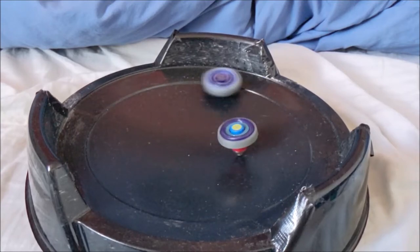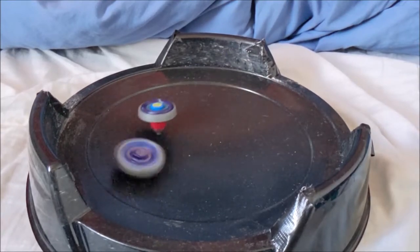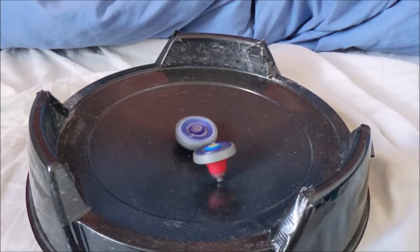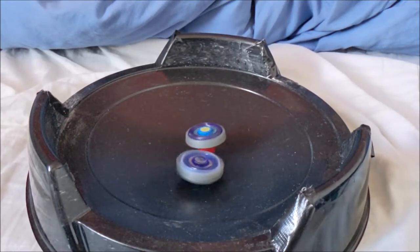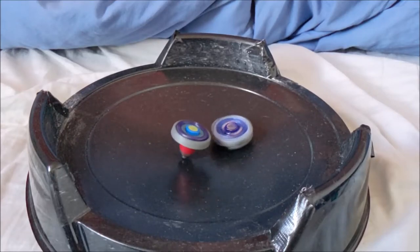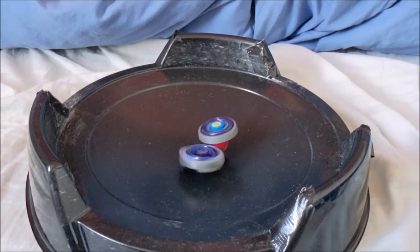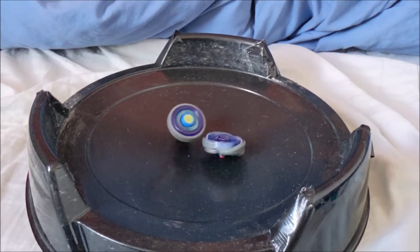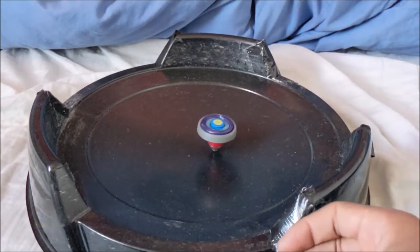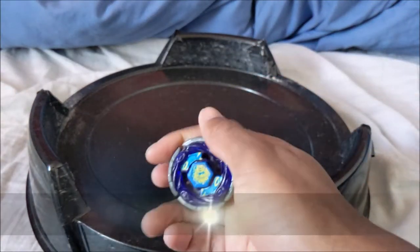He's just tanking all the hits. That's a lot of upper attack. He destabilizes. 230 MB is pretty hard to destabilize if you're a right spin bay. If you're a left spin bay, it should be easy, because you just knock it to the opposite side. Sadly, he did a lot of damage — the bay is not in a good state — but sadly it wasn't enough. So Helios will move on with Earth Aquario 230 MB.